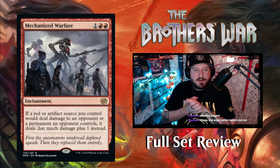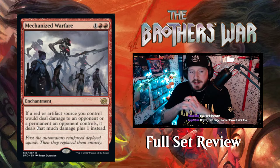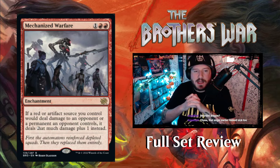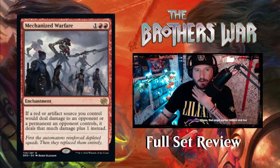Mechanized Warfare is one red-red for an enchantment. If a red or artifact source you control would deal damage to an opponent or a permanent an opponent controls, it deals that much damage plus one instead. So it just tacks on one damage to any sort of damage that your red or artifact sources might deal. Pretty cool, very aggro.